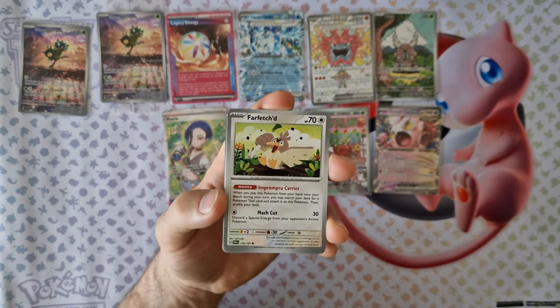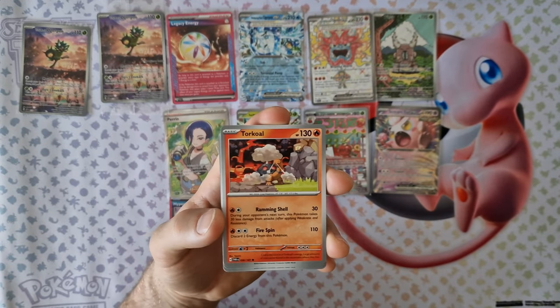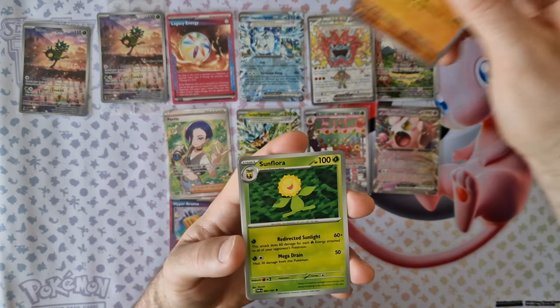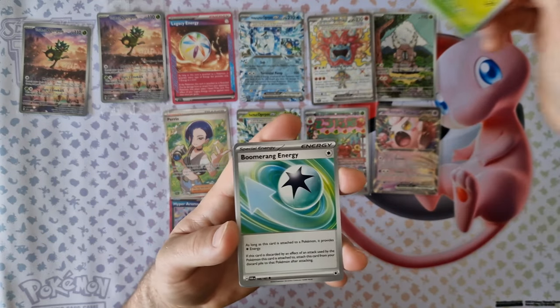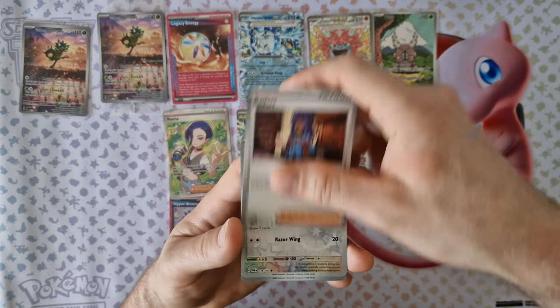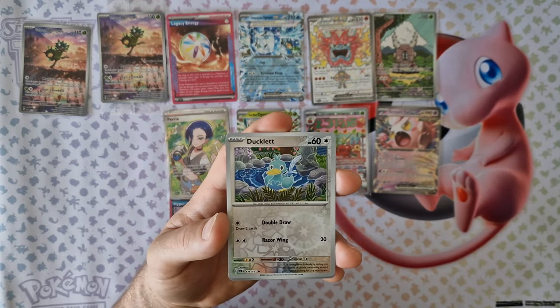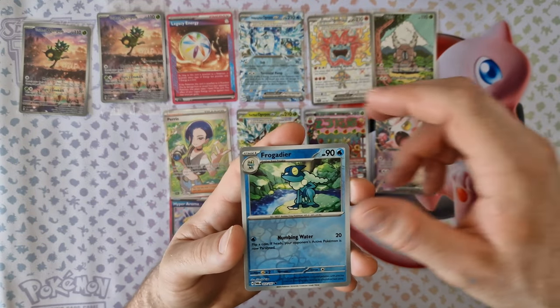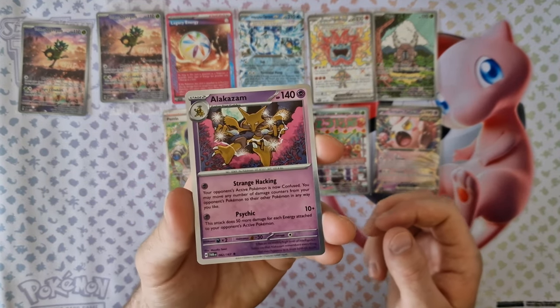Next booster: energy, Farfetch'd, Torca, Kadabra, Applin, Applin, Sunflora, blue energy, Raifort, Ducklett, frost reversal, Froakie. Last card: Alakazam.